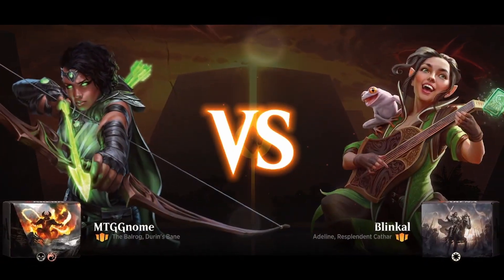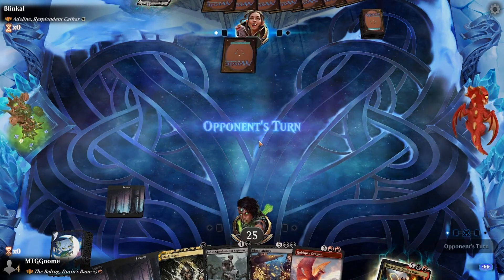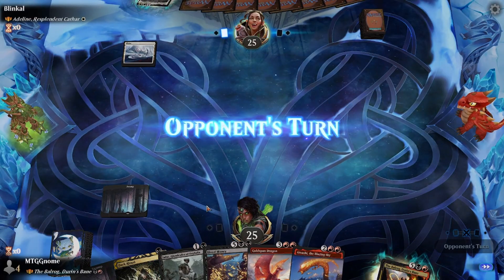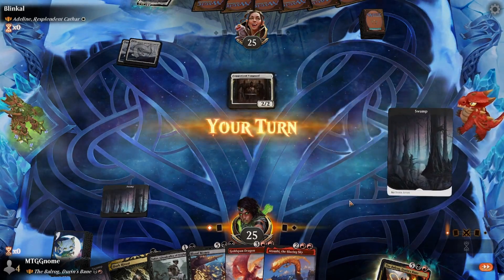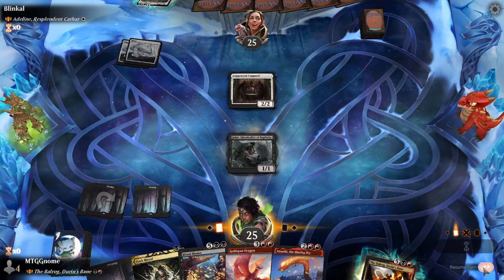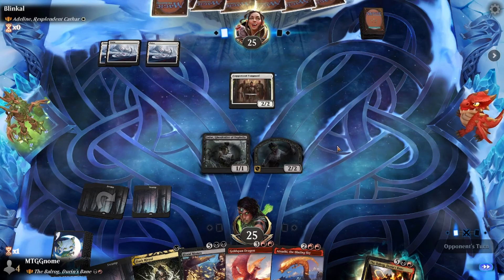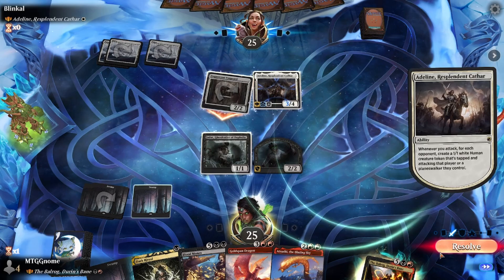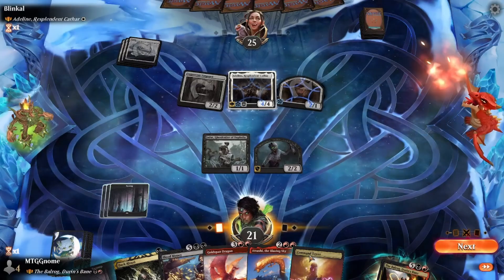We're up against Adeline, Resplendent Cathar. I mulliganed the first hand because it was trash, and this hand is kind of trash too — but we have Blood Money for a very crazy board. Our opponent plays Coppercoat Vanguard, which is a really good card in an Adeline deck. We start by playing Jadar. Opponent plays Adeline and they're starting off really strong — very aggro strategy.